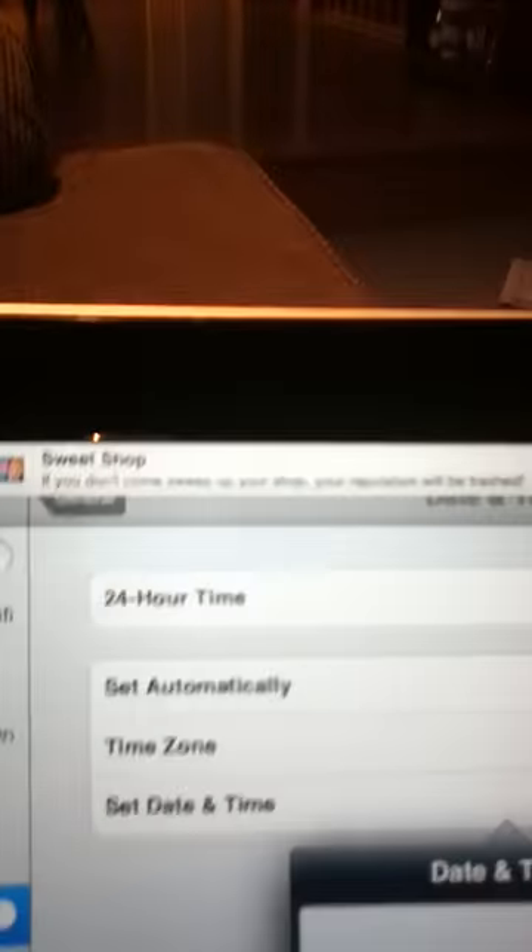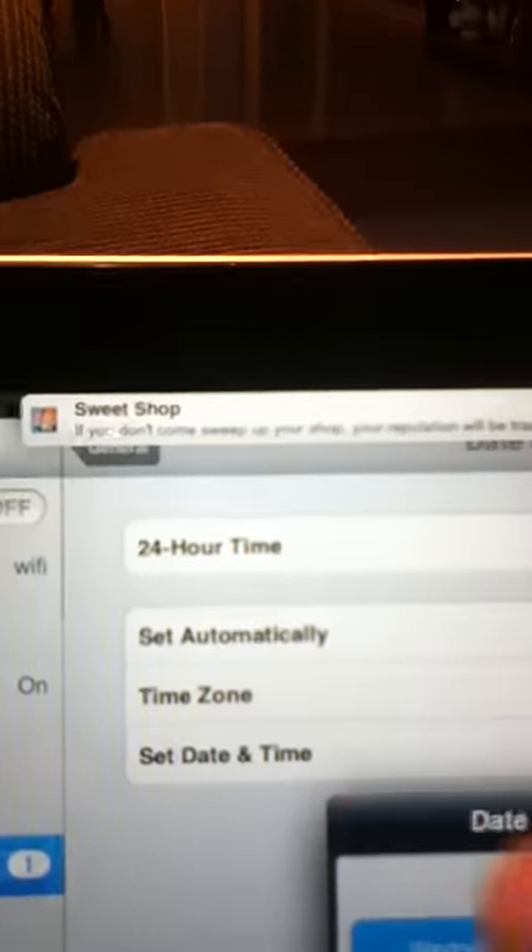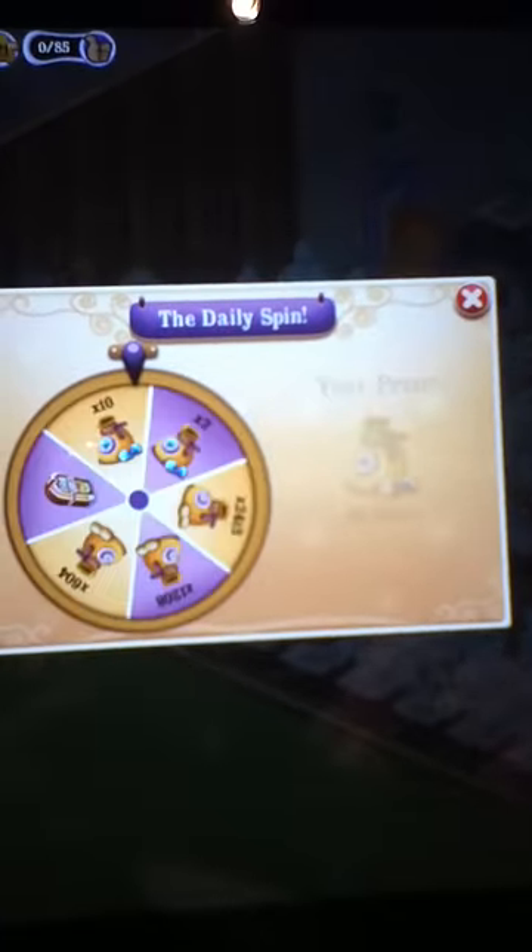And that was the little signal for my potions are done. And then you get the daily spin. I won 10 gems and today I got an expert kettle.